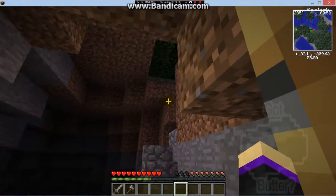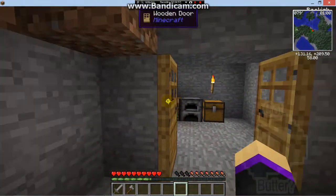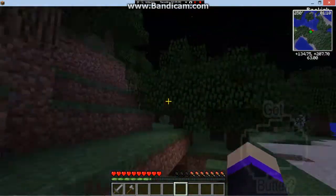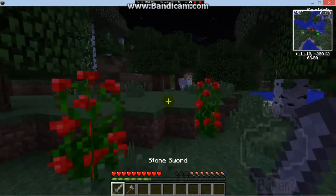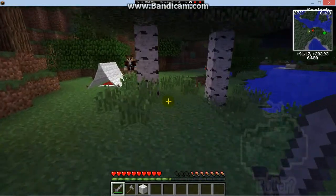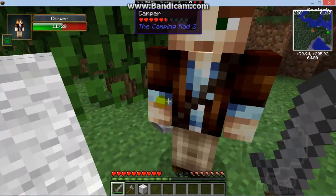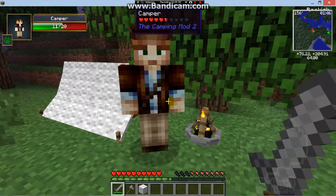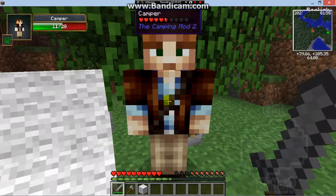It's becoming morning time soon — well, it is morning, like one in the morning or something. What is this, why is there a light over here? We're gonna say hi to this camper. Is he friendly? Are you friendly, camper? Oh, he's like a villager — cool, we have a camper right next to our house! He has a pocket knife for one emerald.